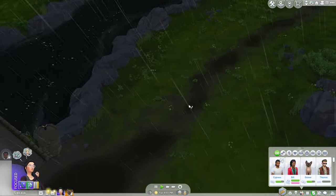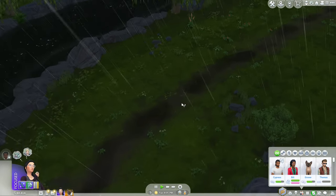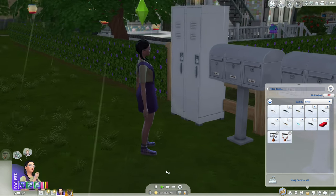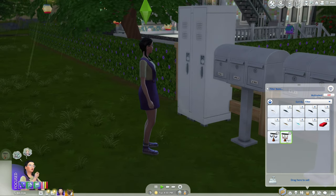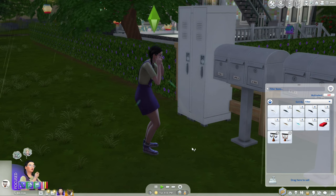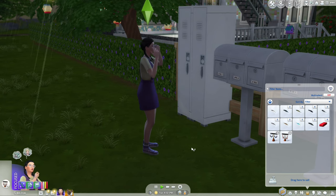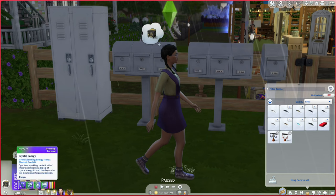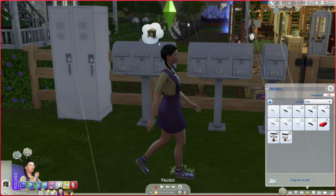I wonder what happens when you absorb energy from an item. This one will hopefully make it sunny because it's always raining here. It drained the earrings and then gave her a buff that says 'Opal feels sparkling, radiant, alive — there's nothing like a big sip of crystal energy to start the day or fuel a night-long stargazing session.' I have no idea what it actually does — it's obviously not making it sunny.